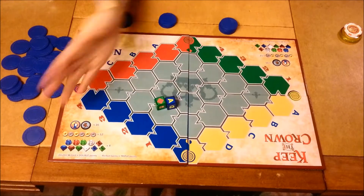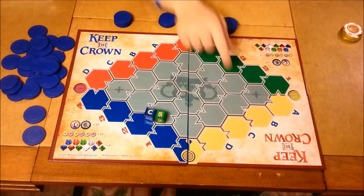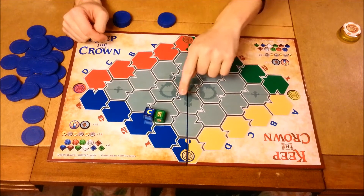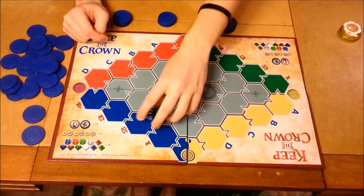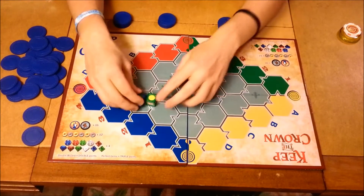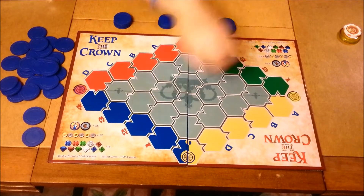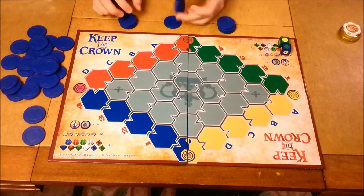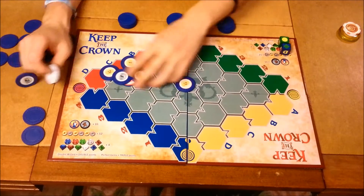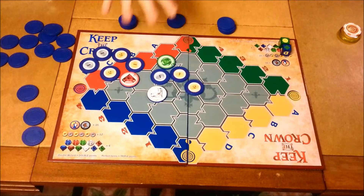Next you're going to get these two dice, which you roll to figure out where you're going to go. If you rolled a C and a 2, you'd play on C2, right there — that's where you're placing your chips. Sometimes you might get a C yellow, so you'd be right there. And if you get the same color on both dice, you get to put it wherever you want, which is really handy.